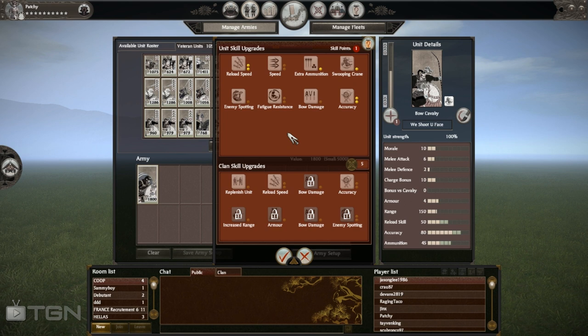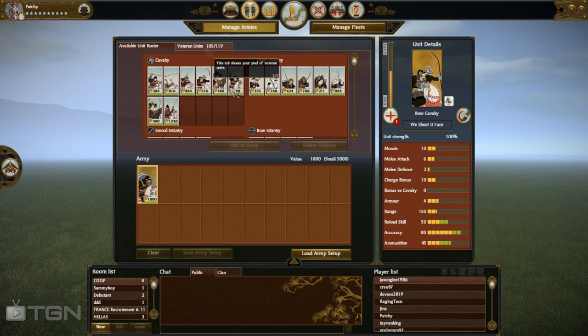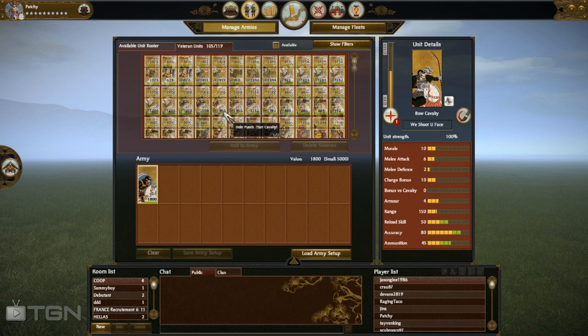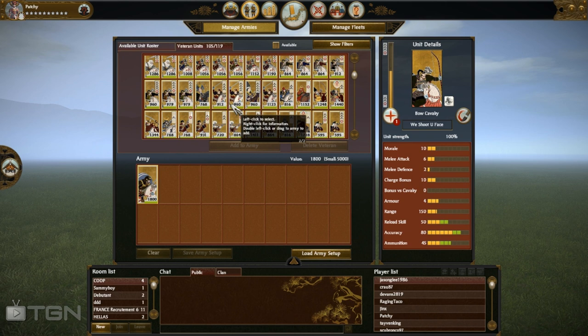Bow Cav does best in slow games with a lot of skirmishing going on. In fast games where the opponent brings a lot of melee Cav, Bow Cav is not that good — they're useless against melee Cav. For those who don't know, Bow Cav cannot outrun Yari Cav or Light Cav, so it becomes pretty difficult. You can upgrade their speed and they get close, but you get caught eventually. You have to stay closer to your own forces.